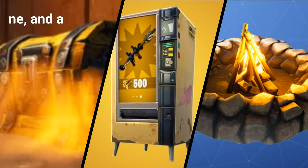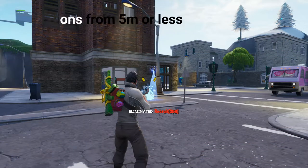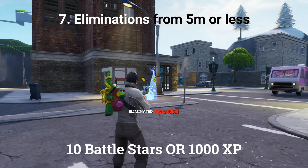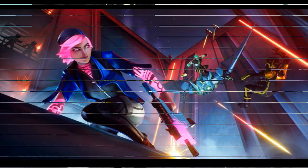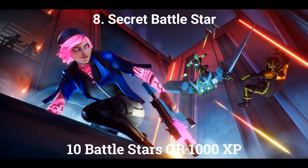The sixth challenge is search a chest, use a vending machine, and a campfire in a single match, worth 10 battle stars or 1000 XP. The seventh and final challenge is eliminations from 5 meters or less, worth 10 battle stars or 1000 XP. If you complete all that and every other previous week's challenges, you can unlock a secret battle star or secret banner. This week it's a secret battle star and the location will be revealed in the details.